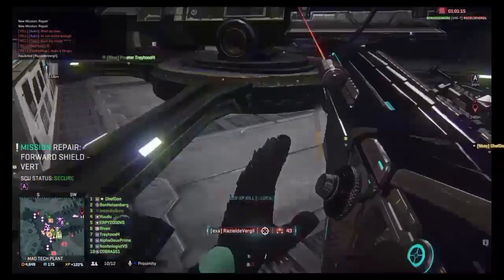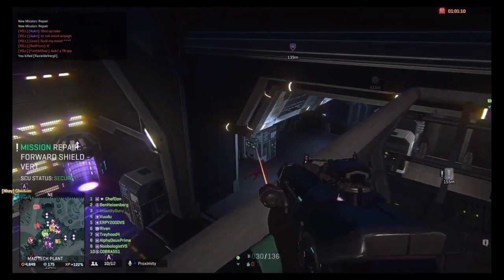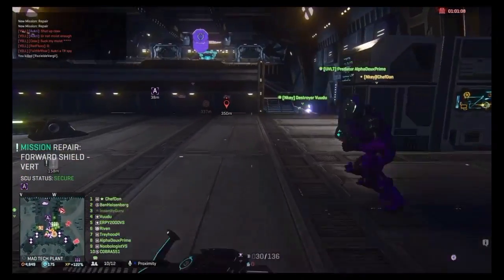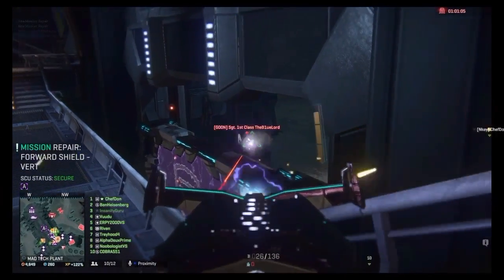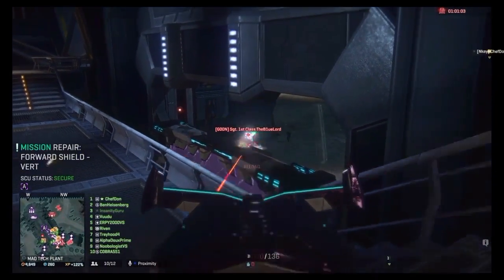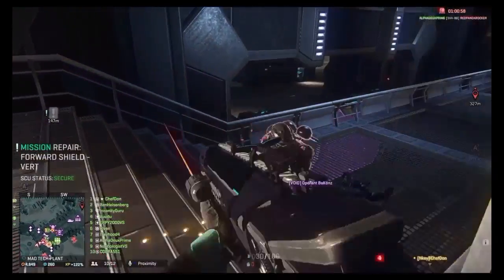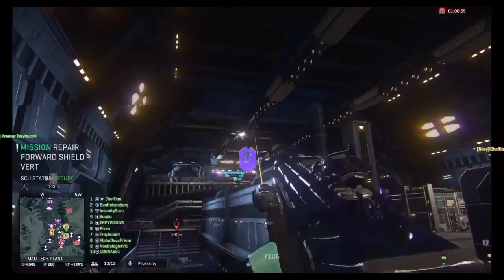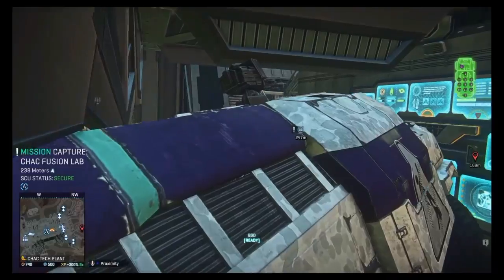As a defender, the best option is to have a spawn sunderer inside the building, and to fight the attackers at the entrances themselves. If this is not possible, intercept as many of them at the stairs as possible, and beyond that, having mines nearby the point, as well as a group of friendly forces defending the point itself is a good idea. You will want to place most of these friendly forces on the balcony overlooking the point, so as to avoid C4 from light assaults and for maximum coverage of the point area.